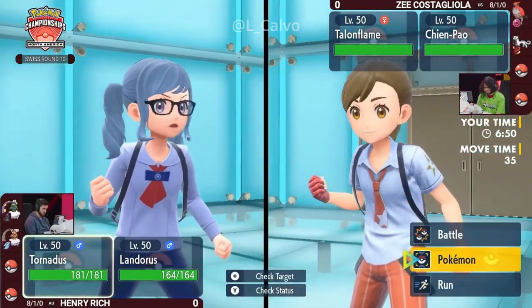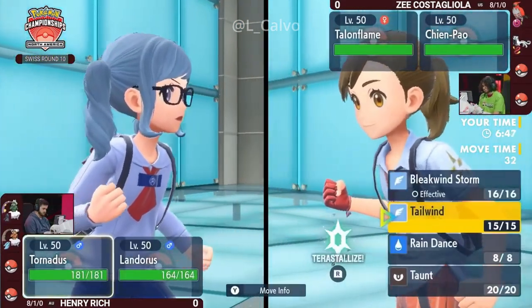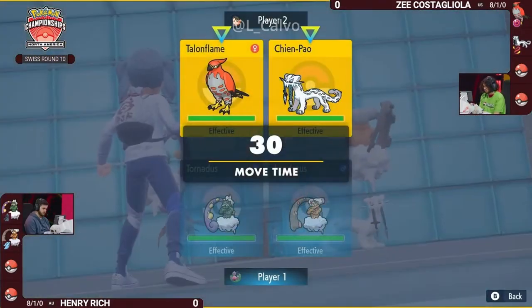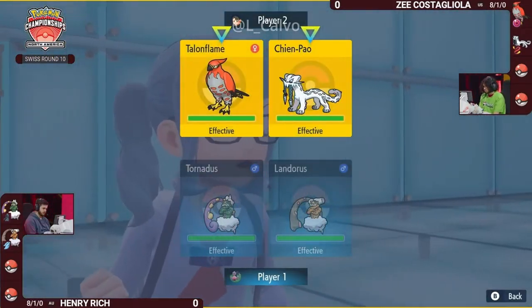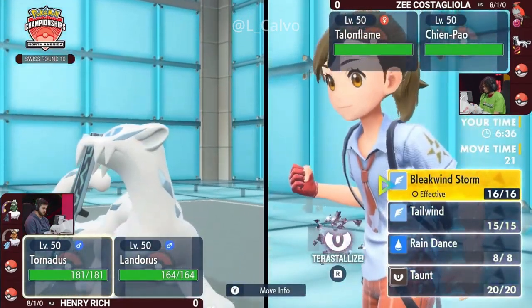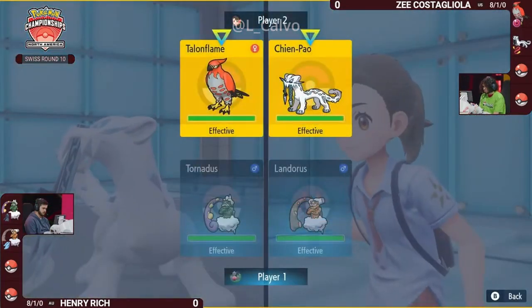I really favor this lead for Z because the Sword of Ruin in conjunction with the Gale Wings Brave Bird from Talonflame is a really big threat here. That Landorus on Henry's side is Choice Scarf but does not have Protect, so a Life Orb Brave Bird, especially with the Sword of Ruin, might actually just one-hit KO it before it can even move, thanks to that priority from the Gale Wings.